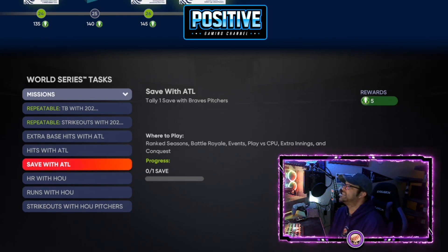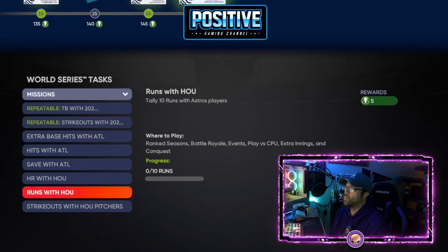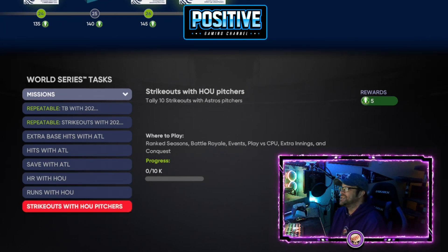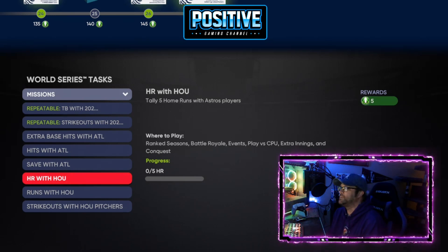You'll finish those about the same time. Saves with Atlanta — bring in that Tyler Matzek card to get a save for five points. If you're having trouble getting saves because you're scoring too many runs, go into conquest to get the save quickly. There are also home runs with Houston, runs with Houston, and strikeouts with Houston pitchers.